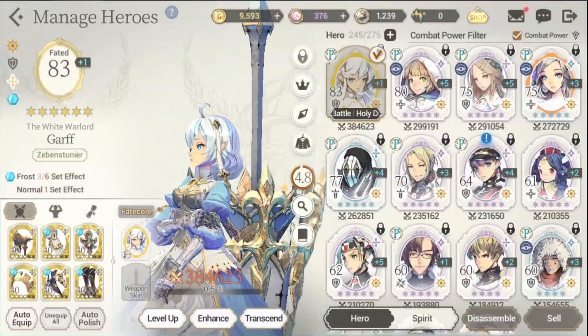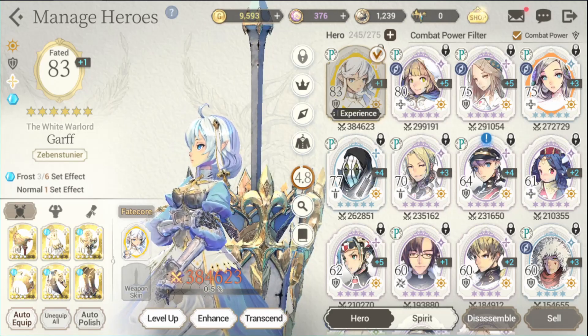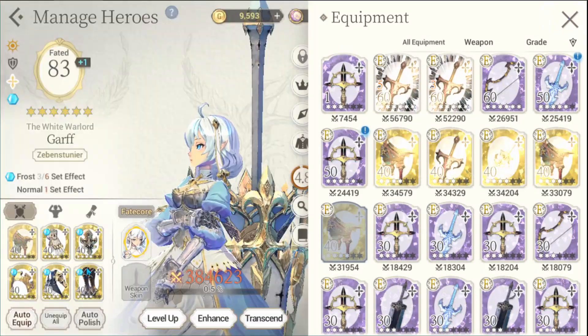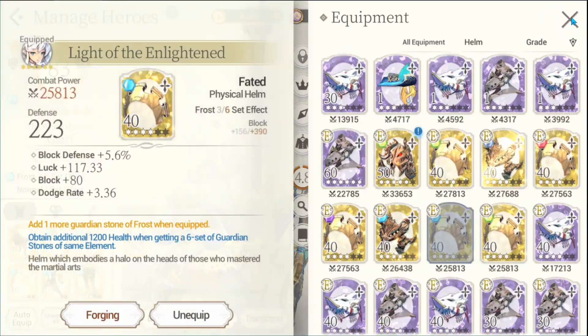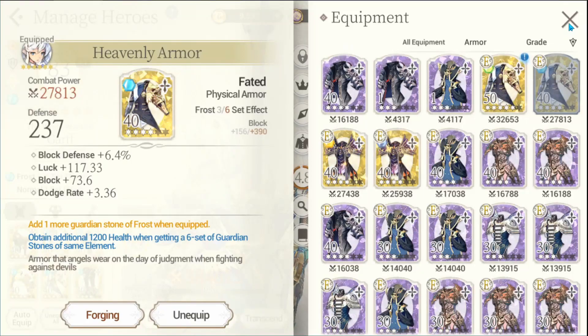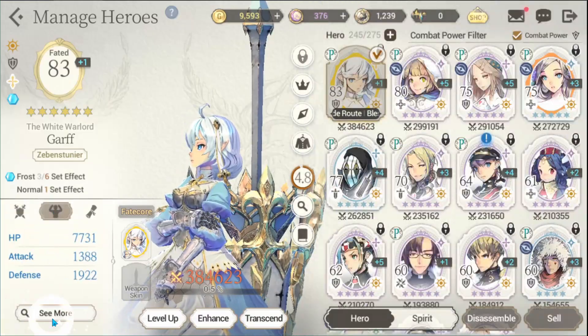Here are the stats. My Garth has a full blue set increasing his block by 390. Additionally he will gain 1200 health. All gear is faded at 40. Your main priorities should be defense, block, and as much speed as you can get. Any additional block defense rate is welcome.